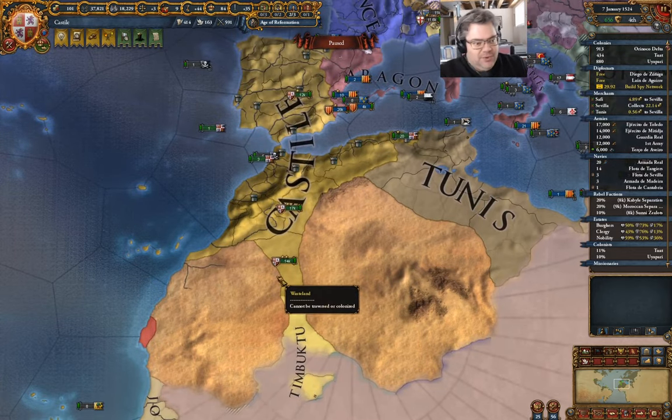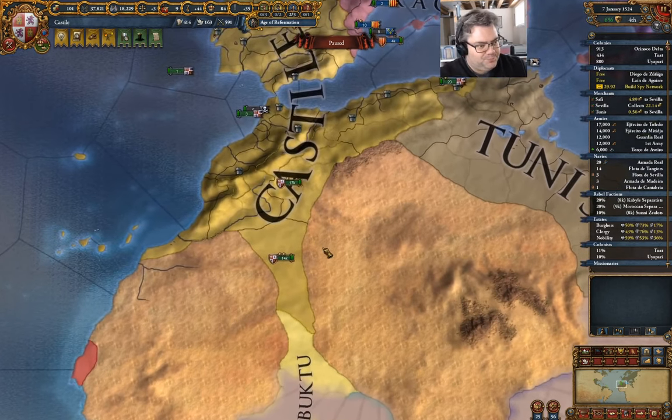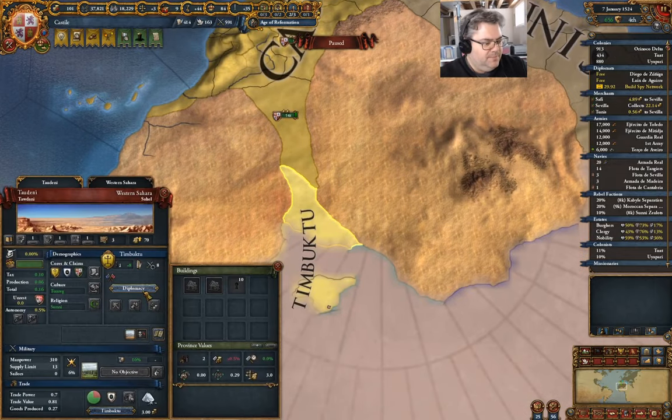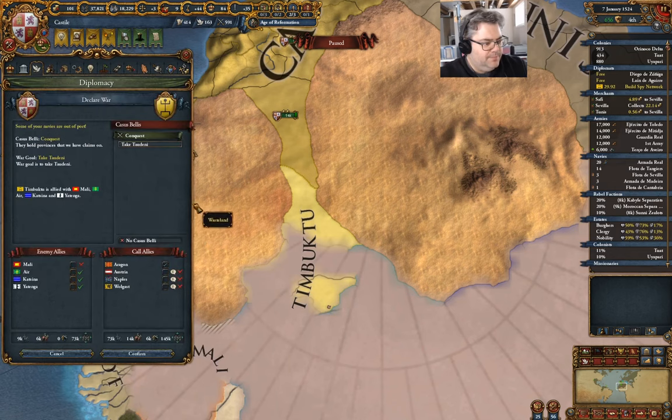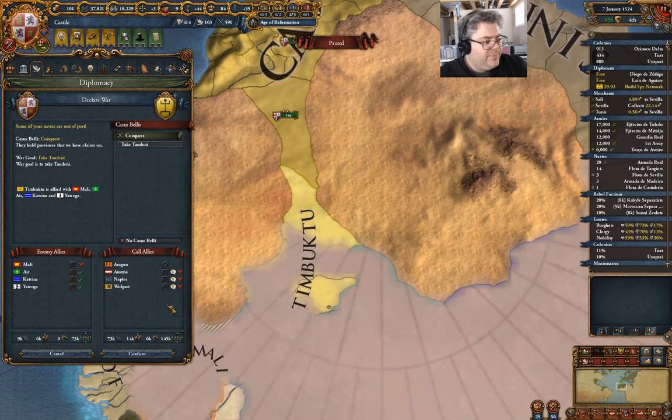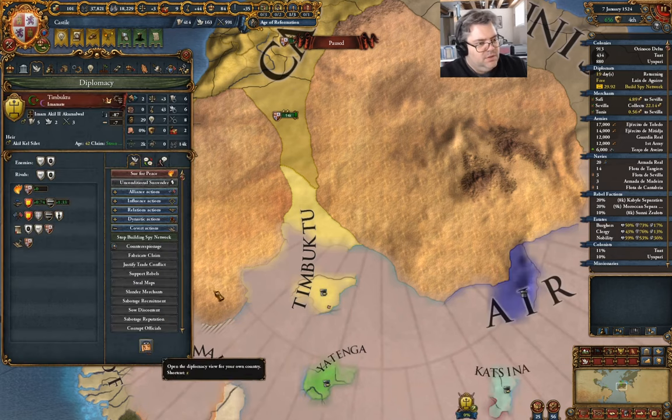I kind of need a relatively inexpensive war — I know that's a ridiculous concept. But what I'm going to do right away is declare war on Timbuktu. Even if I don't have any allies I can call, that's fine. I'm basically on my own, but with Aragon I've got what would seem to be an overwhelming advantage. So, declare war.